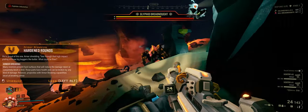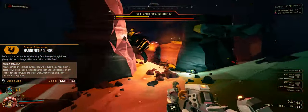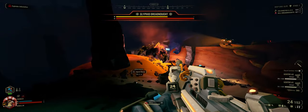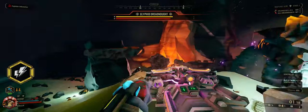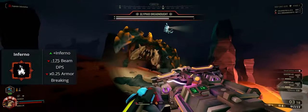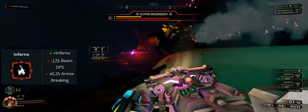I wanted to see what difference Hardened Rounds made against the Glyphid Dreadnought shell. Fighting through to elite deep dive stage two to compare — in super slow-mo I couldn't see any difference. Checking the Deep Rock Galactic wiki confirmed it makes no difference: armor break has no effect against the Glyphid shell. Fighting my way to stage two three times was a complete waste of time, but now you know. Reduced armor-breaking overclock such as Inferno might not change this scenario either.